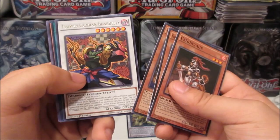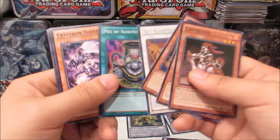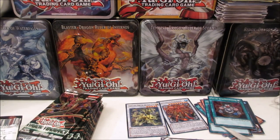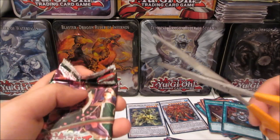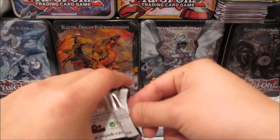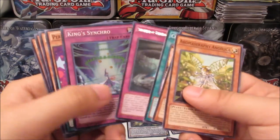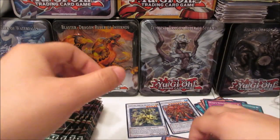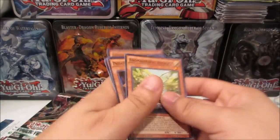Left side: Flower Cardian Boardfly and Pot of Acquisitiveness — that's a very good super rare, worth a couple of dollars. When I first pulled it, it was around five dollars. I think it's one of the short-printed supers, kind of like Twin Twisters. Next: Sub-Terror Behemoth Burrowing and King Synchro — a trap card in the foil spot, which is usually not the card I want.